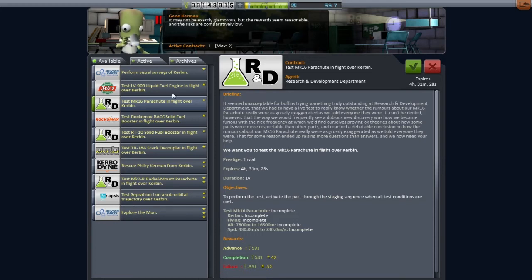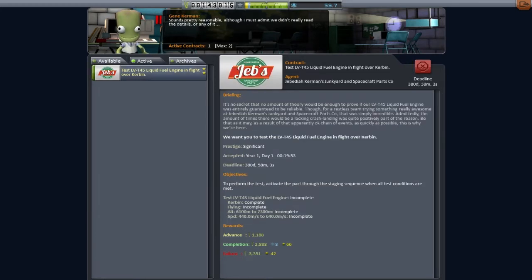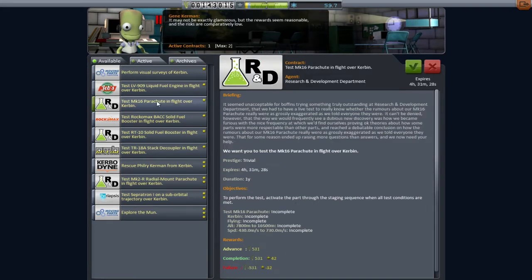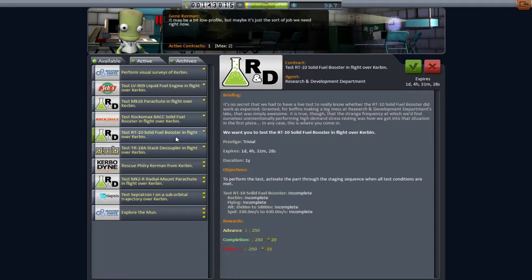Hey guys, welcome back to Kerbal Space Programme. We are in the Mission Control Center talking to Gene and looking at this contract we are stuck with. So this one is testing the LV-45 at a fairly low altitude but quite fast, which I didn't quite realize at the time when I took it. So what we're doing now is having a look through all the missions available to us and looking for one that matches up.